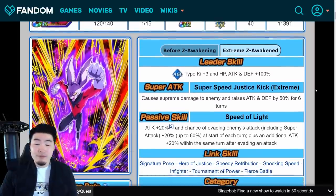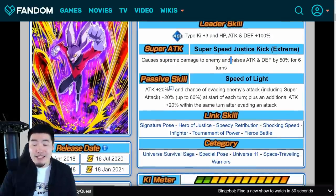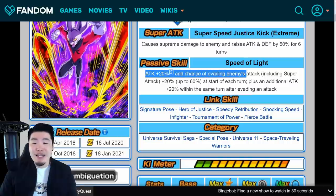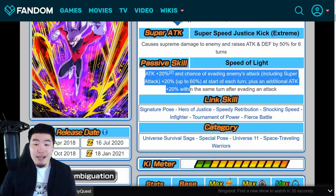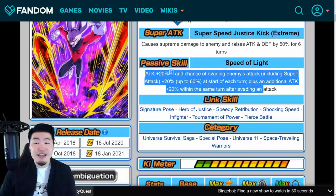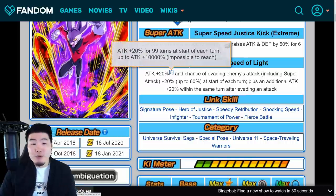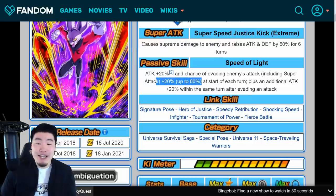Moving on to EZA Dyspo: leader skill is AGL types, Ki plus 3, HP, attack and defense plus 100%. Super attack causes supreme damage and raises attack and defense by 50% for six turns. Passive is attack plus 20% and a chance of evading enemies' attacks including super attacks, plus 20% up to 60% at the start of each turn. He also gains an additional attack plus 20% within the same turn after evading an attack, so this 20% boost can stack infinitely. Theoretically he could reach attack plus 10,000, and he gets up to 60% dodge chance after three appearances.